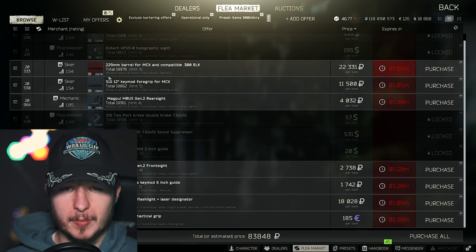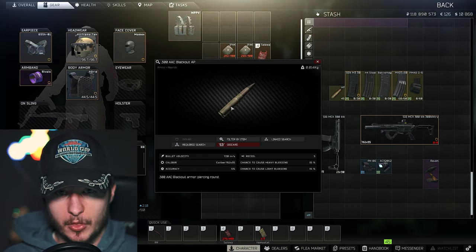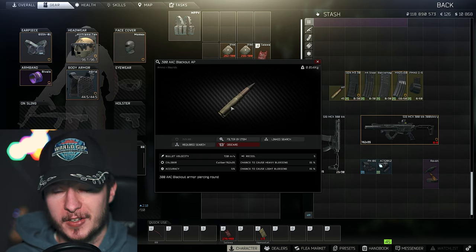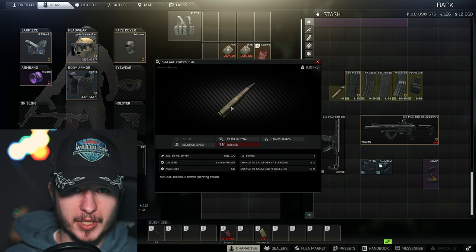You'll also need magazines and ammunition. In my opinion you only have one real option: the 300 Blackout AP round. The stats for the 300 Blackout AP are quite good — on paper they are better compared to 855A1. You have more penetration and more damage, and it's the same price as 855A1.